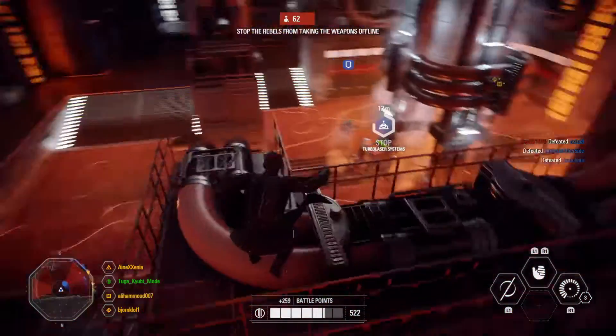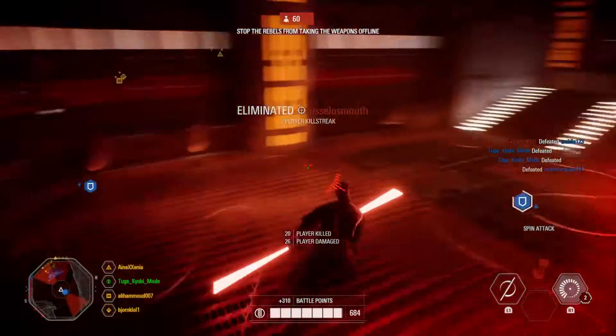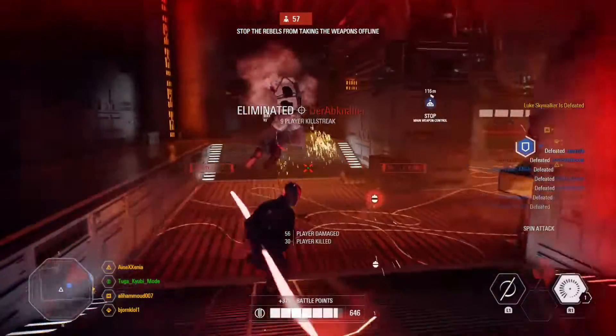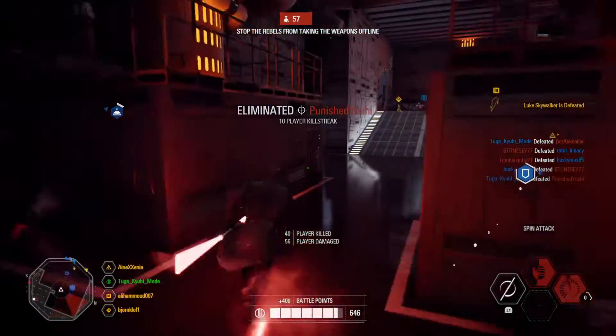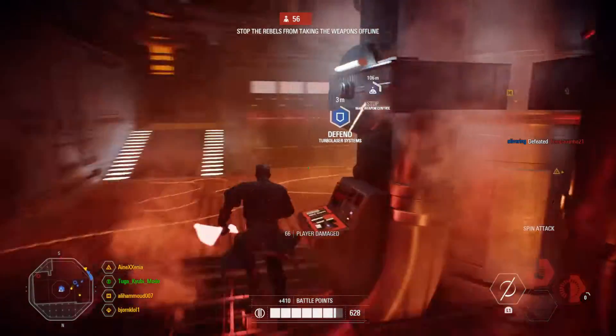When used, all opponent abilities in front of Obi-Wan will be disrupted — during this time, no abilities will be available, and this also includes dodges. With these abilities, you will be able to easily kill the most powerful dark side users. It's a fine addition on the light side, which in my opinion is a little weaker than the dark side, at least until now.